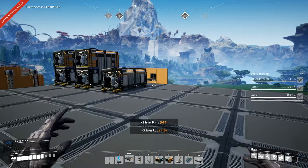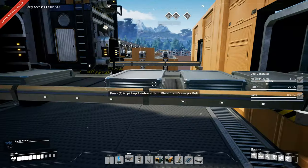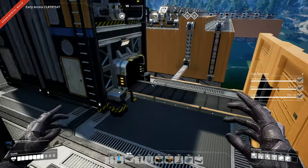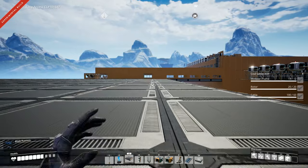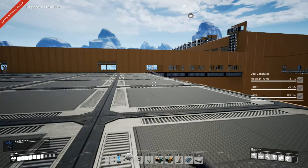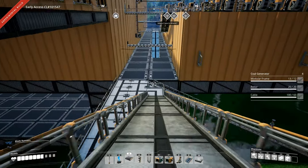Let me just run over and set these generators up. There's a lot of overflow right now because of the power outage. We didn't get any modular frames — not a single one. Let me run over and hook up the coal power.